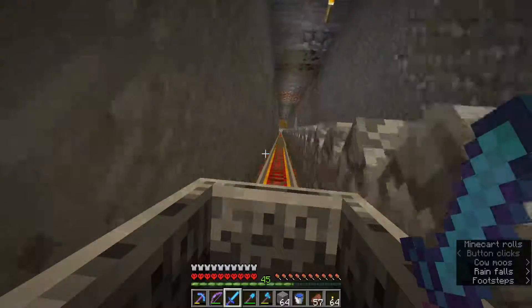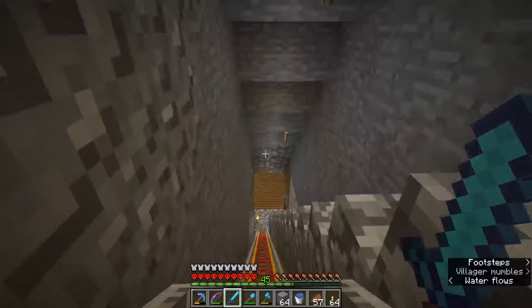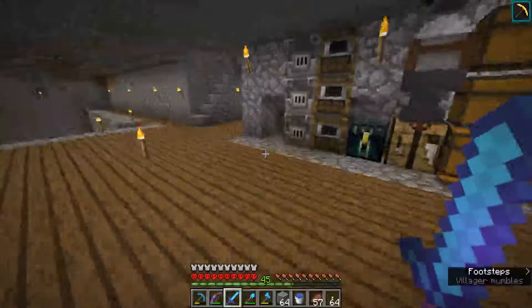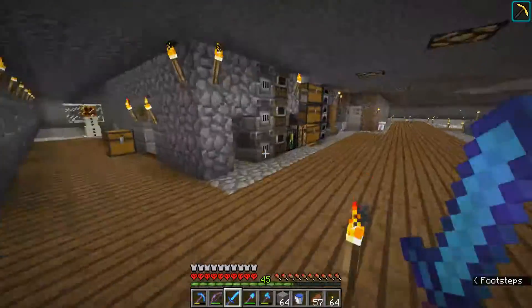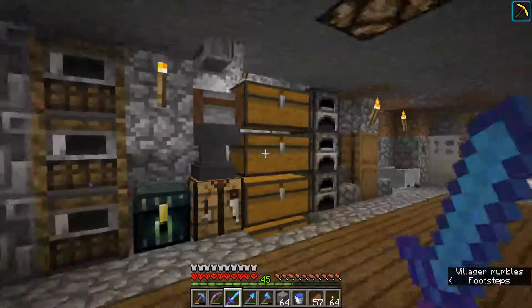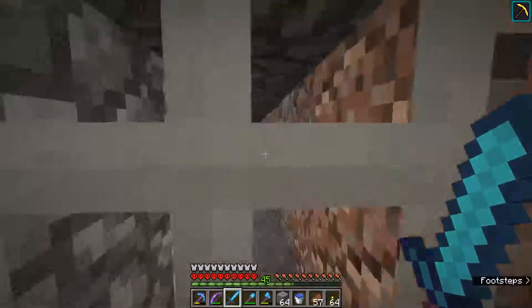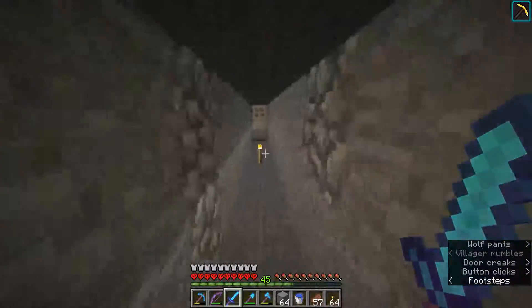I took some saplings, I took some farmable items, and got started. As you can see, I started farming here. I got some trees down here that are nearly grown, all ready to be grown. And then I made this little storage area over here. And this way was my first mine shaft, like strip mine thing.